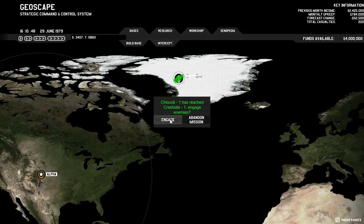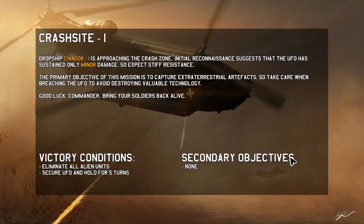This loading screen says load times are going to be shorter in the final version — honestly, the load times for this game are not that long. The briefing says: the Drop Ship Chinook is approaching the crash zone. Initial reconnaissance suggests the UFO has sustained only minor damage, so expect stiff resistance. The primary objective is to capture extraterrestrial artifacts, so take care when breaching the UFO to avoid destroying valuable technology. Good luck commander — bring your soldiers back alive. We have two possible objectives: eliminate all alien units, or secure the UFO and hold it for five turns.